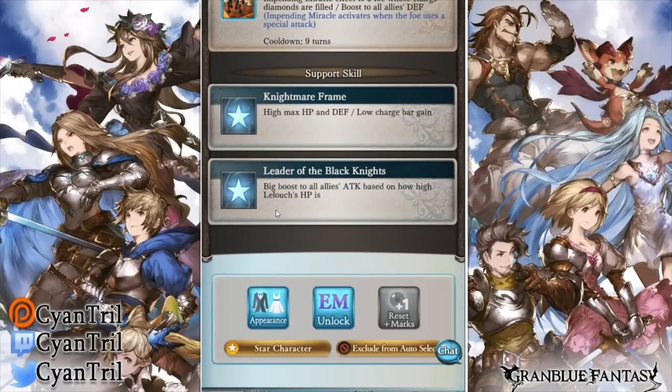His support skill is Nightmare Frame — just like Colin and Suzaku, he has a low charge bar gain, which is why I don't really think his OGI effect is that great. It kind of hurts him for one-turn setups. He doesn't gain the normal 30% on OGI — he'll gain like 27%. It is counteractable via his EMPs, which I'll get to. Also note he has higher HP and defense than normal.